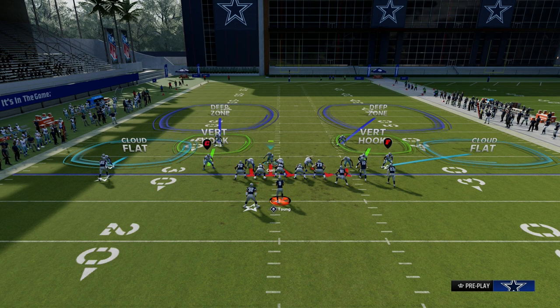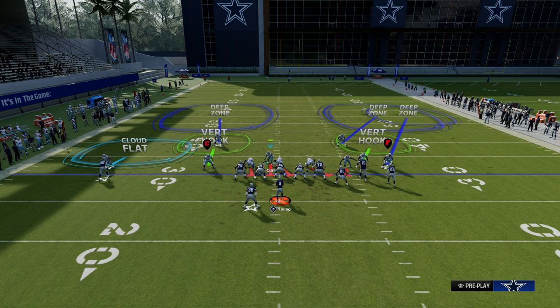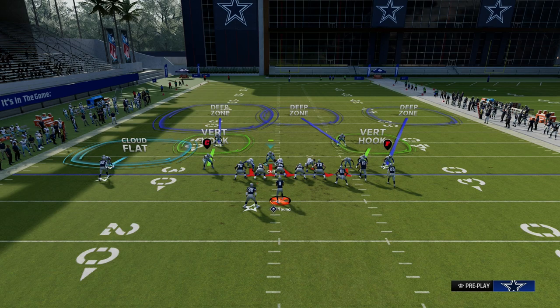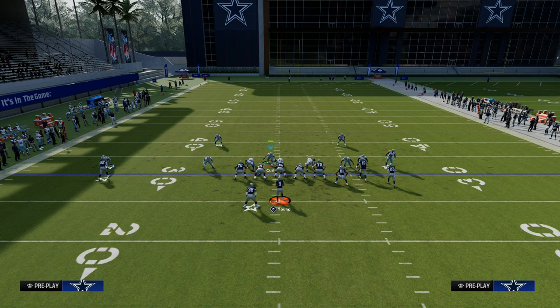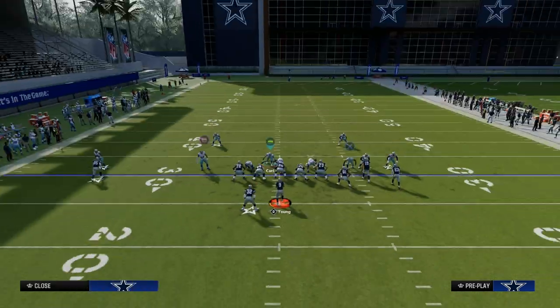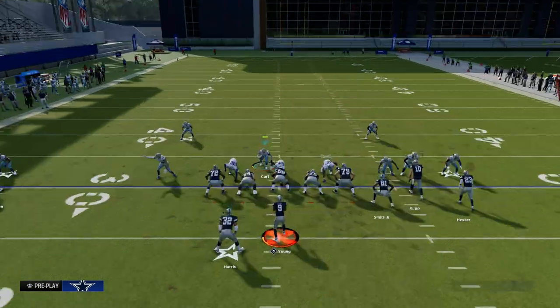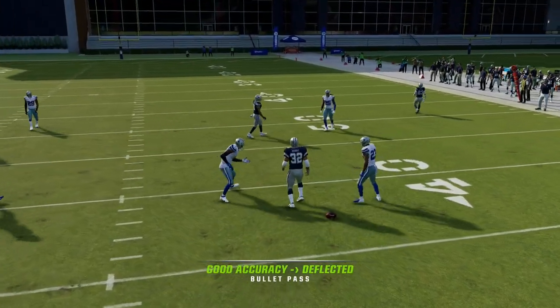Now I need to set up my coverage defense. What I like to do is roll my coverage to the short side of the field. We're going to put the outside cornerback on the wide side of the field into an outside third, put the outside safety on the wide side into a middle third, and on the left side we'll utilize an outside third. Then the last step is we drop the linebacker to hard flat and crash the line out. You're going to see that we're able to stop one of the best plays in Madden this year — the Burt's halfback under.